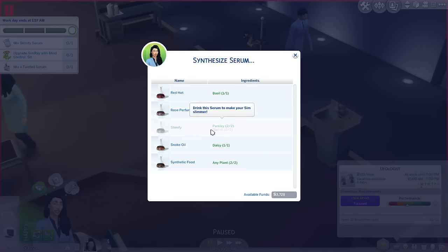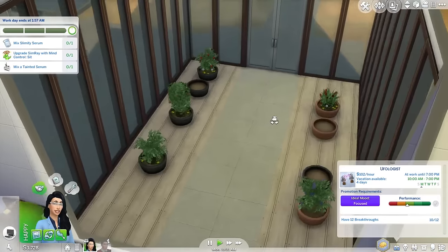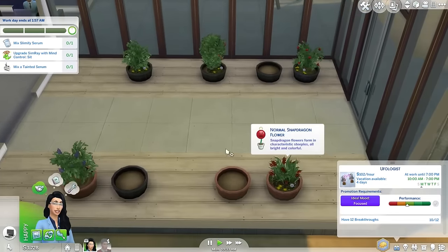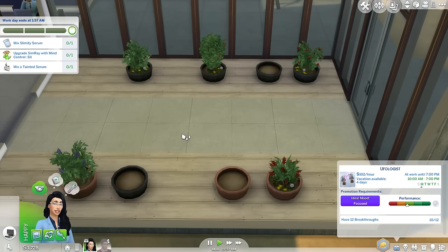So we have to get a carrot. You drink the serum to make your Sim slimmer. I wonder if it just makes them automatically lose weight or if it makes it easier to lose weight. Do we happen to have any carrots here? Looks like there's no carrots around here.